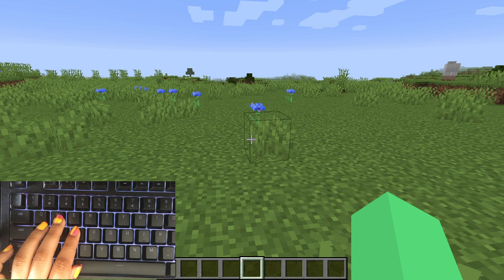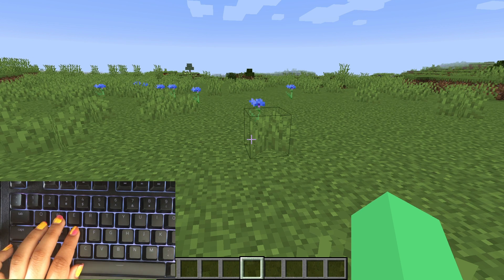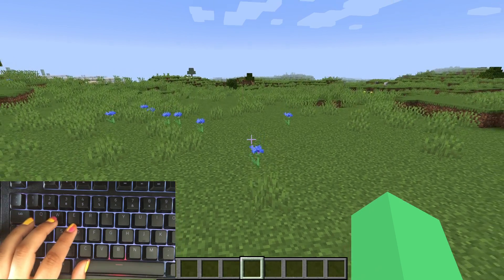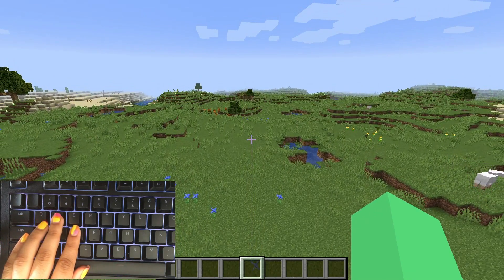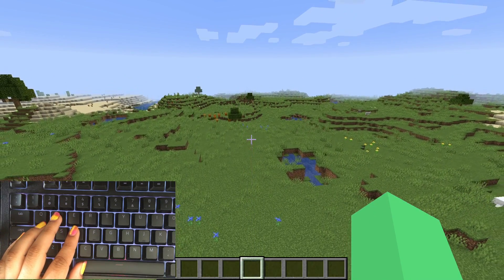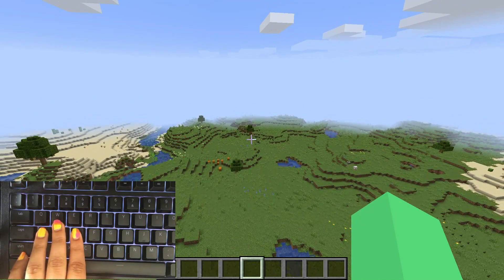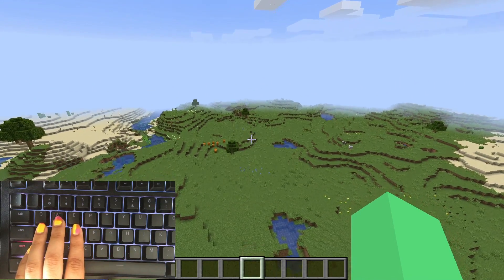If you're in creative mode, pressing the spacebar twice really quickly will let you fly, like so. Holding down the space key will make you fly higher. Holding down the shift key makes you fly lower.